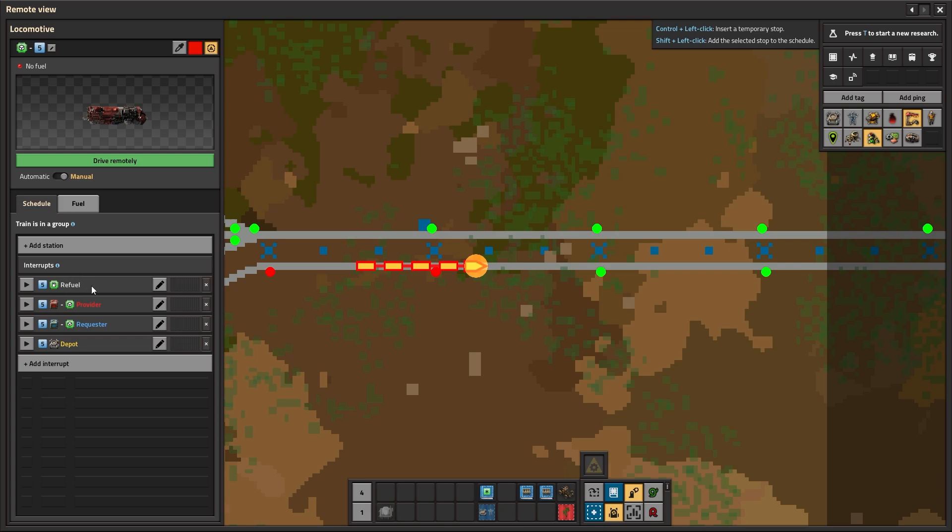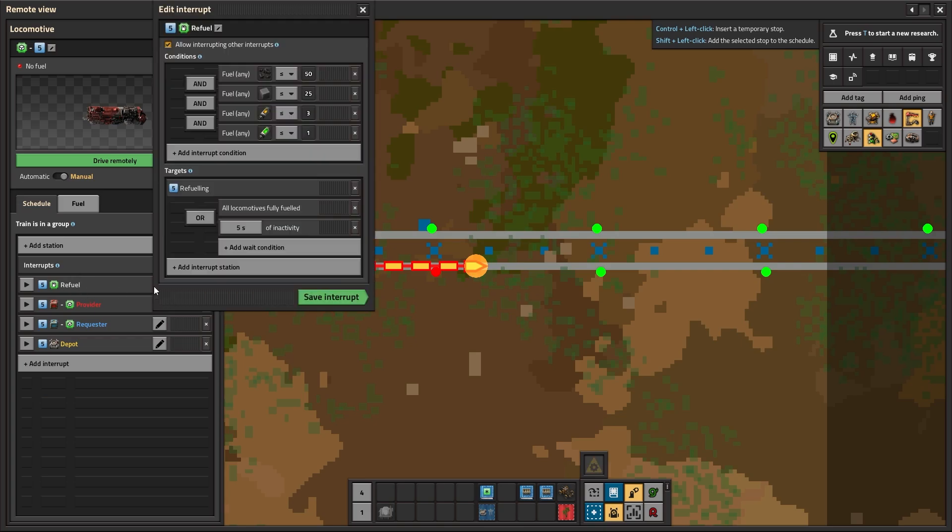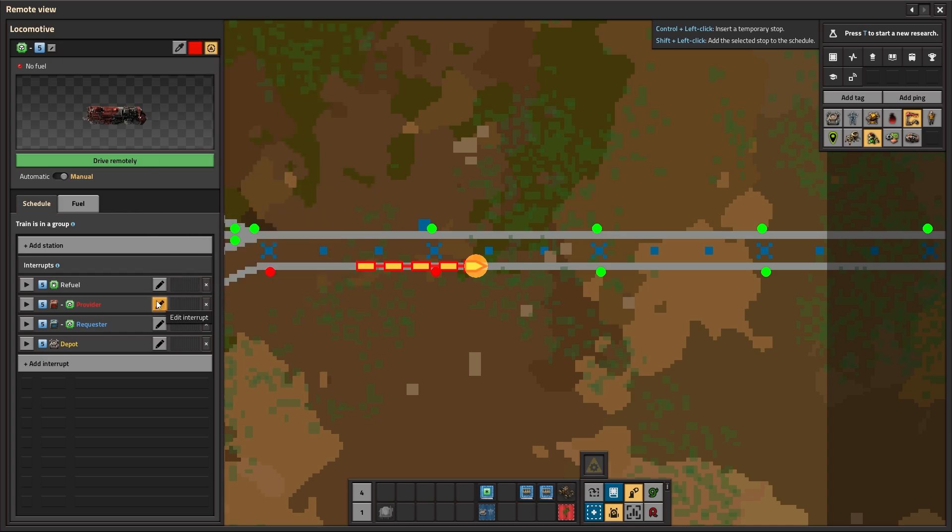When the train needs fuel it goes to the refueling station. When everything is good it looks for a provider station that is available, meaning the train limit is not zero — which means a provider is available and is providing something. We don't care what it is at this point, we just go there and pick it up. And if there are no requesters, we just sit there until one becomes available.